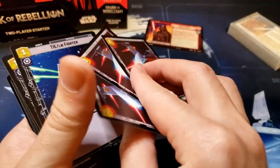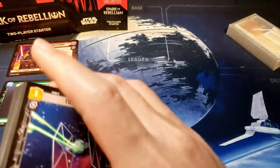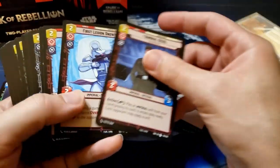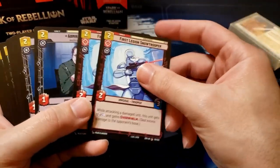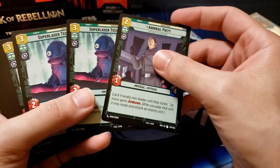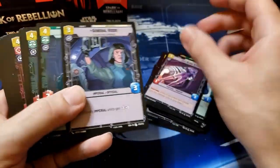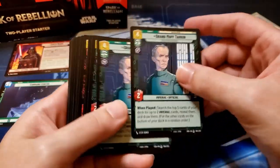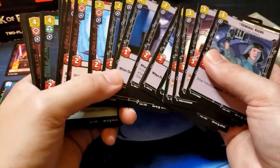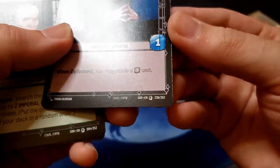And you get some double-sided tokens. Then we get to the main deck. We have two TIE Fighters, three Death Star Stormtroopers, Admiral Ozzel, two First Legion Snowtroopers, three Admiral Mahdi, two Snowtrooper Lieutenants, two Viper Probe Droids, one Admiral Piet, three Super Laser Technicians, three Cell Block Guards, one General Veers, three Grand Moff Tarkin. This Admiral Mahdi here is a starter-only card.